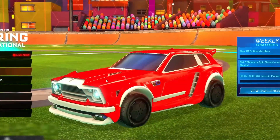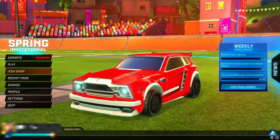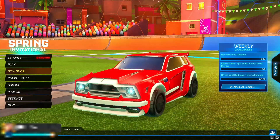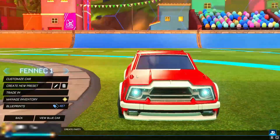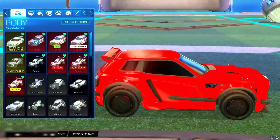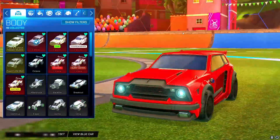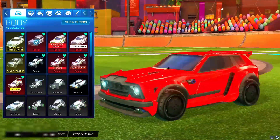Now as you can see guys, I have a Titanium White Fennec right here. In this video I'm going to be showing you how you can get a normal Fennec. It is the same thing, and if I just quickly go into my inventory right here, as you can see I've got a normal Fennec as well. In this video I'm going to be showing you how you can get the normal Fennec for completely free.